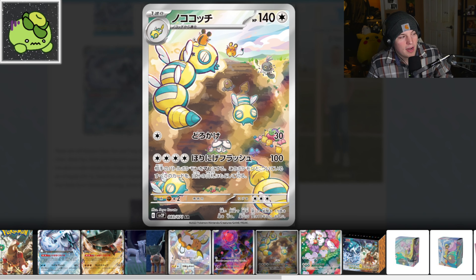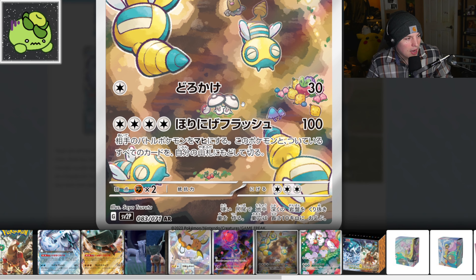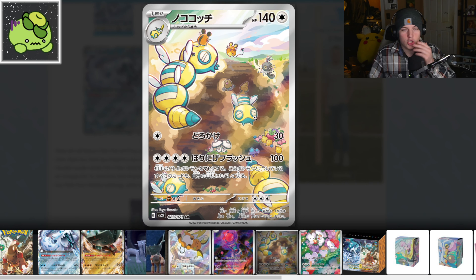Then we're getting into Dunsparce — kind of sad they didn't give it the three-segment version in the art, but it's all good. We also have a feature from Diglett, Scatterbug, and Amoonguss — very cute, very adorable art.